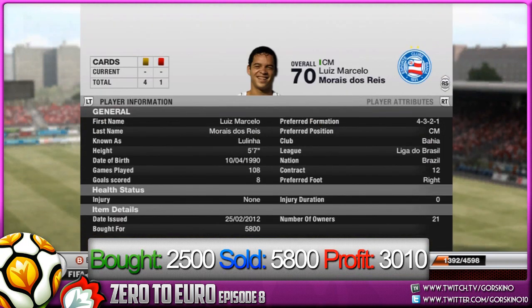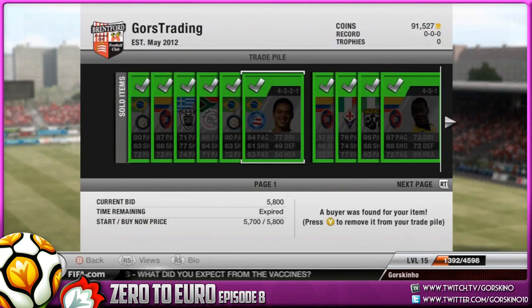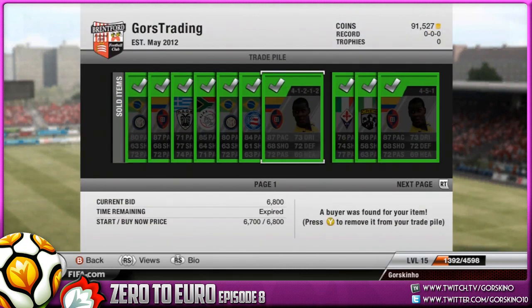Next player, Lulina: we bought him for 2.5k, sold him for 5.8k, and that's a profit after tax of 3010. Getting more profit than we bought him for is amazing — something that's been happening with quite a few of these players we've sold this episode. Very good player to trade with, though he is kind of rare to find.